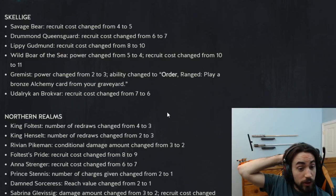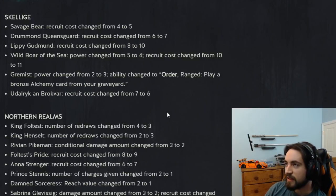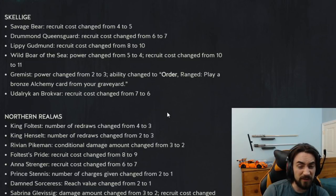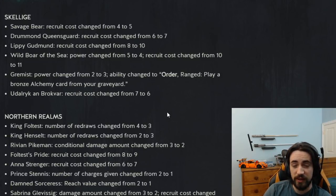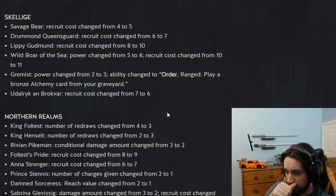Grimace: power changed from 2 to 3, ability changed to order range — play a bronze alchemy card from your graveyard. Grimace was pretty silly with Golden Froth. They could have nerfed it by 1 or 2 provisions but instead they gave it the order tag. I have not seen a single Grimace since the change — they might have killed the card. Generally if you have a card with deploy that's a really strong effect and you slap the word 'order' onto it, it makes the card unplayable. This card might be unplayable unless they buff Golden Froth — rest in peace Grimace.